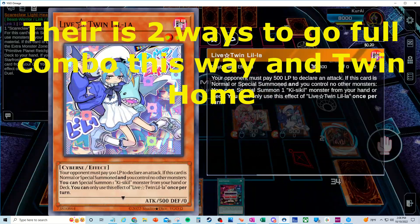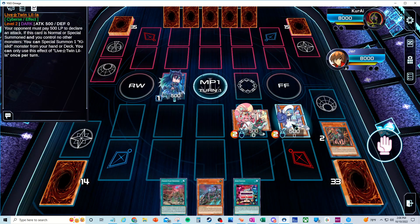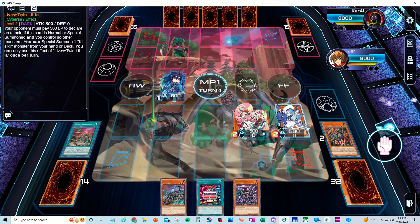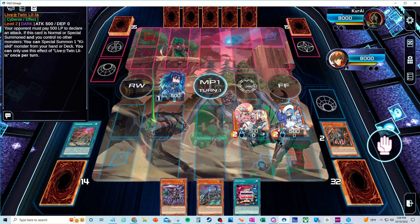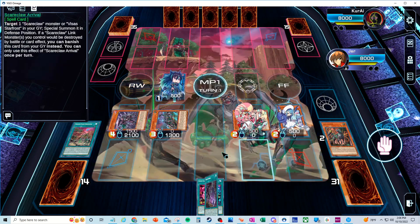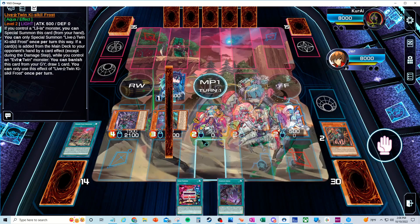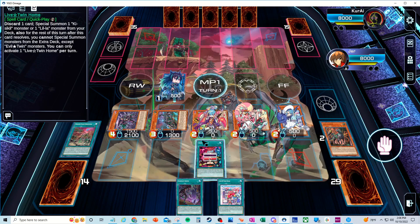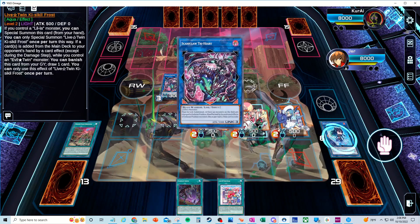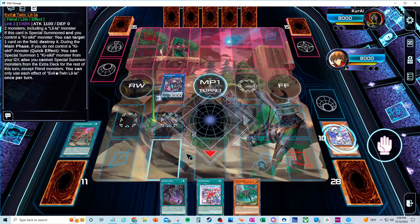Really how the deck works is you just need one of the Live Twins. You normally summon one of them with the extender — basically the blue one or the red one. You bring another one out and use it into the V-Rains. This is basically the full combo of the perfect end board with the deck. You're not going to hit this end board every time, but I did change a few things since this replay to try and make it more consistent.